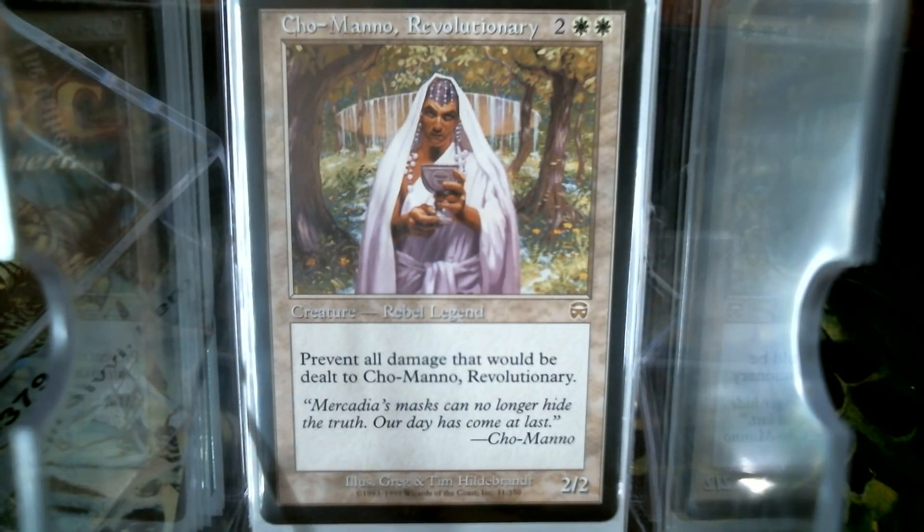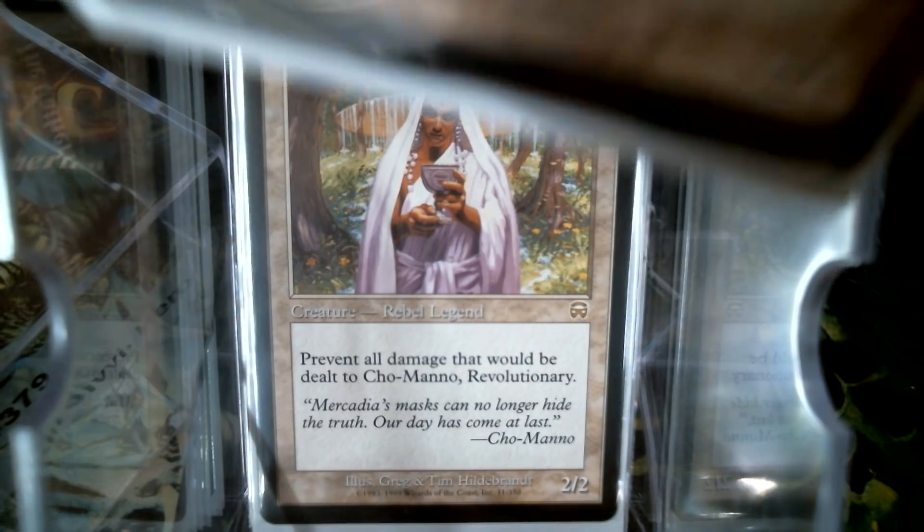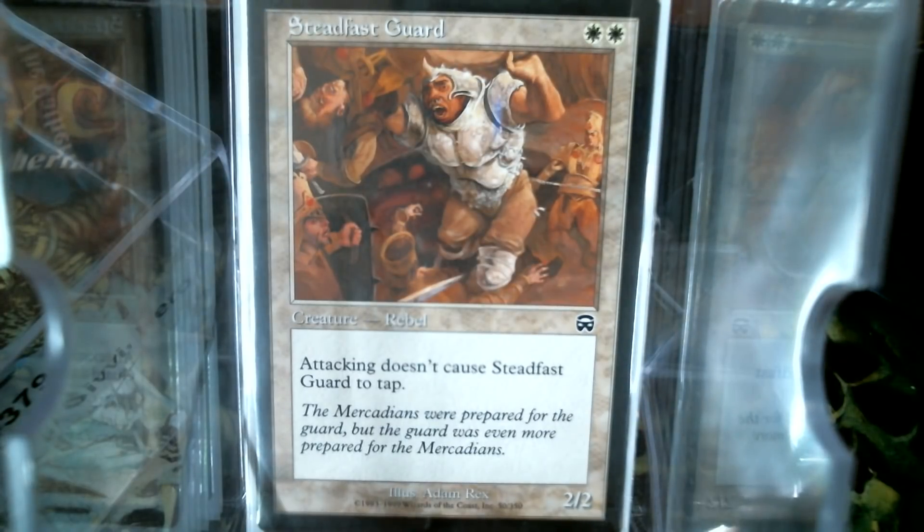Cho-Manno is the man. Y'all have seen my Cho-Manno deck. Cho-Manno plus Pariah is sweet. I don't have Pariah in here because it's not about him, it's about Rebels. Where are your rebel friends now? Pious Warrior. Steadfast Guard. And that is it for Mercadian Mask.